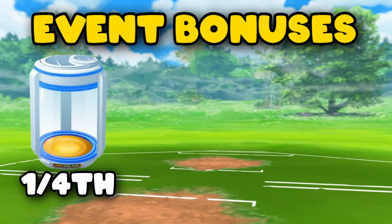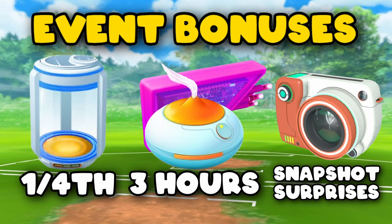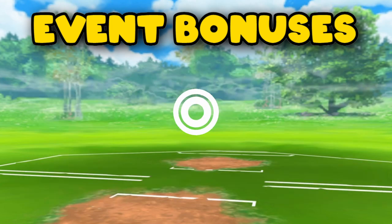For the event bonuses, we will get one quarter hatch distance when eggs are placed into incubators during the event. Any lure modules and incense activated during this event will last for three hours. Also, take a few snapshots during Community Day for a Beldum encounter.